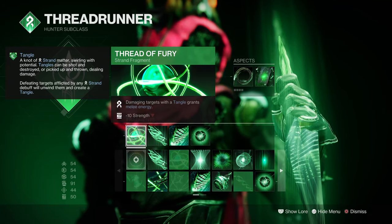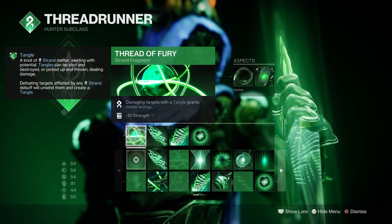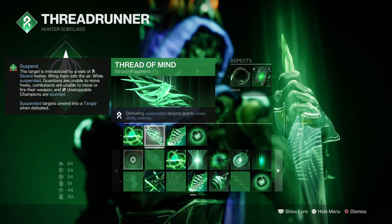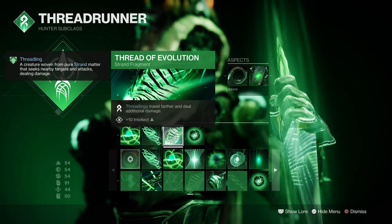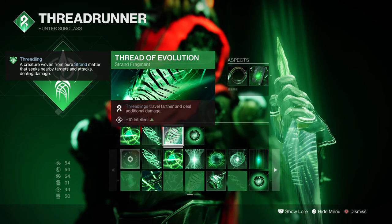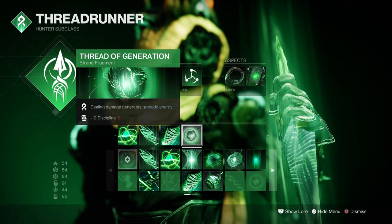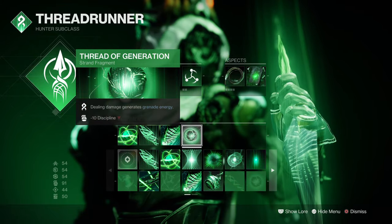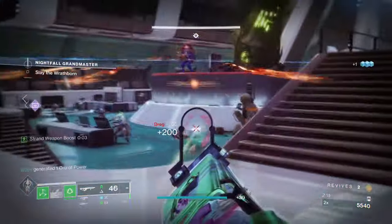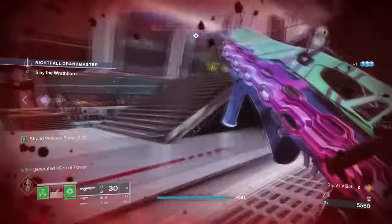For Fragments, we have Thread of Fury where damaging targets with tangles grants melee energy. Thread of Mind where defeating suspended targets grants class ability energy. Thread of Evolution where Strand Threadlings travel further and do more damage. And Thread of Generation where dealing damage generates grenade energy. It is heavily required that you follow the given fragments shown, as these will be supported in the setup we have in mind.